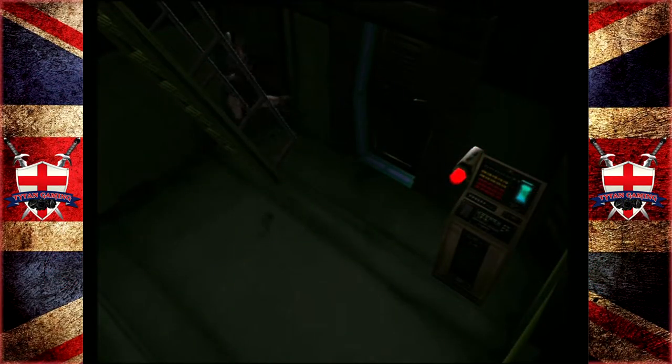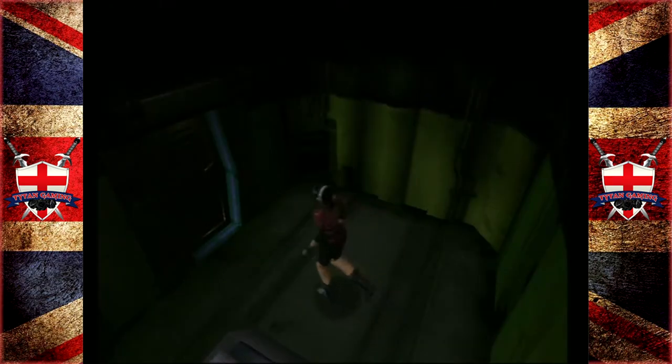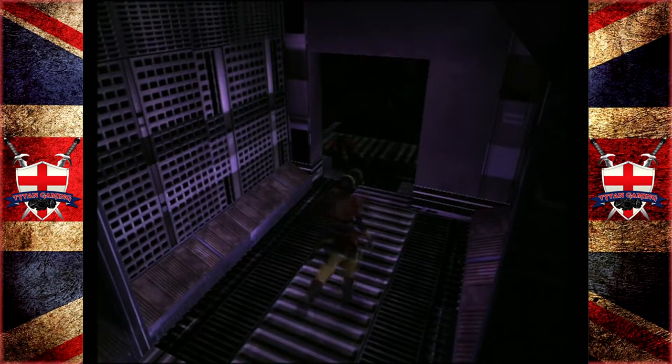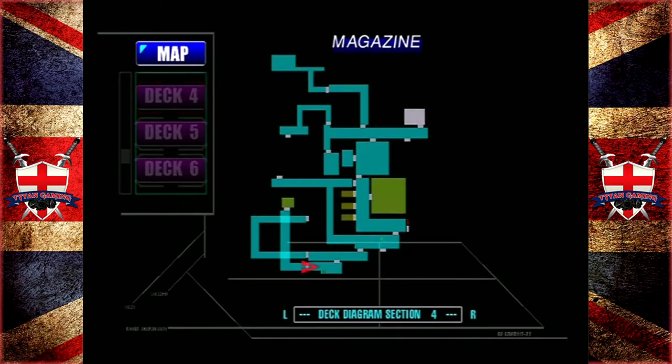Hey guys, welcome back to Carrier. After a bit of looking around, apparently we need to go back up to the electrical room, which we walked past. We did actually go into the electrical room but there's nothing there that looks like you could interact with it, no visual clues. And as we've already done all that with Jack, I just assumed that was a dead end. You should never assume in these things - we need to go to the electrical subsystem.